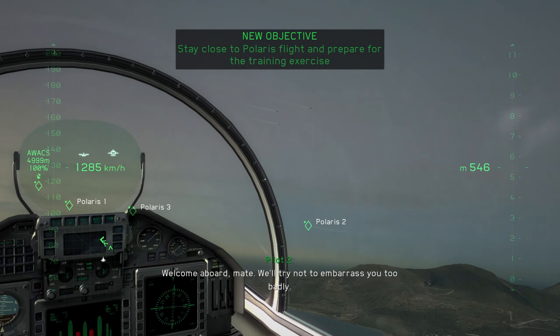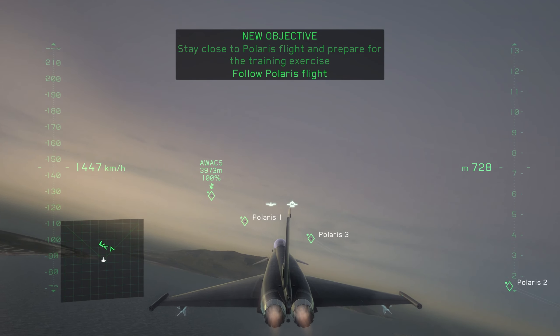Solaris flight, this is Bulldog. You're clear for takeoff. Proceed to Navpoint Alpha and wait for further instructions.